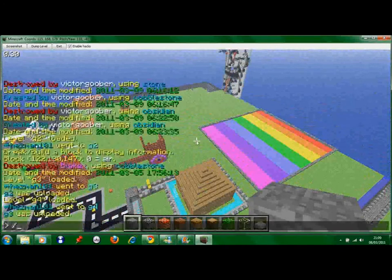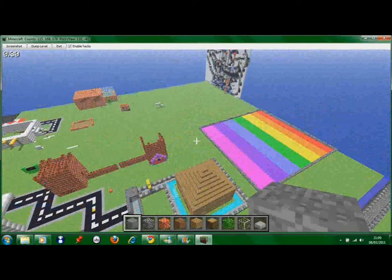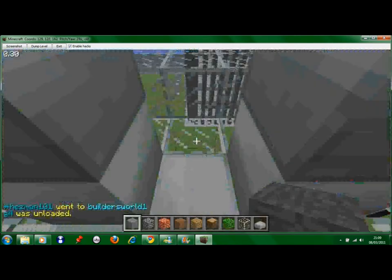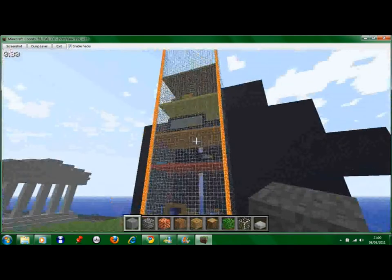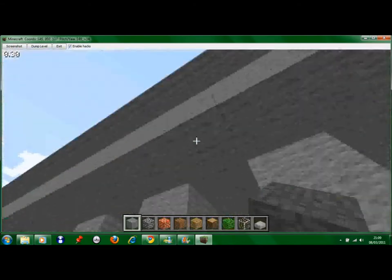Let me go to Builder's World. This is probably the most built-on map — it kind of looks like a city, which is what I kind of like. Just some buildings over here. I made that — I like that. Who made that? I like that. Who made that?